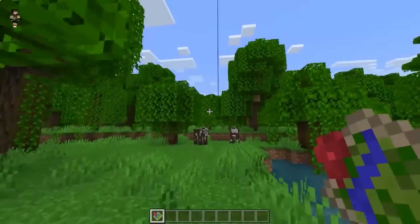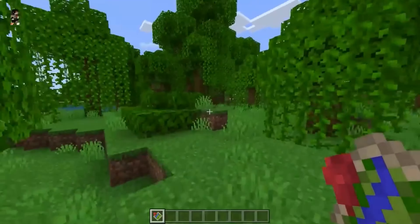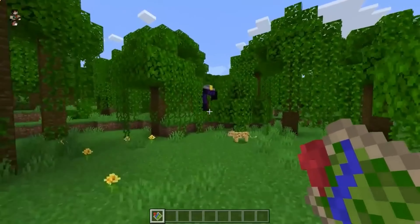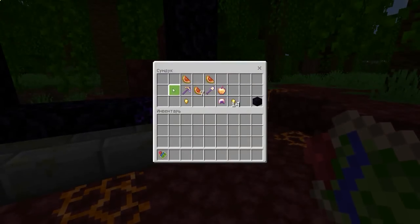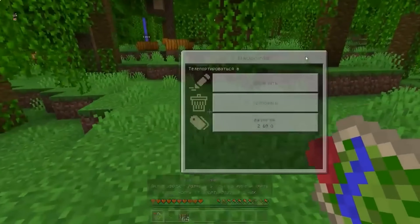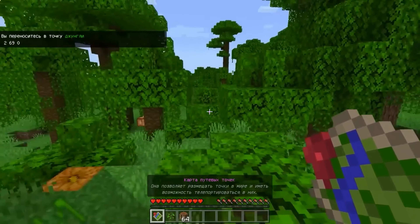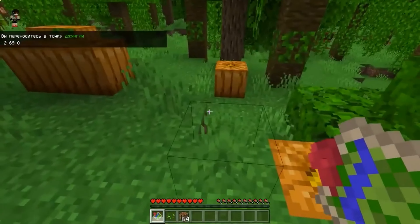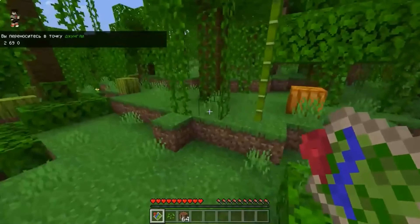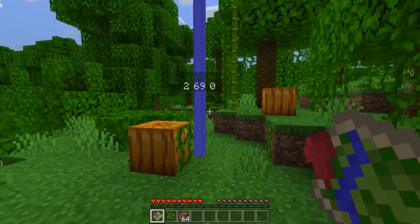This is useful for quickly teleporting in let's plays without wasting time running to a base. To craft the waypoint item for survival you need an Ender Pearl, an empty map, and a compass. When you teleport, there are special effects like traveling through space — your head spins and everything goes dark briefly. It's a super awesome mod I recommend for survival.